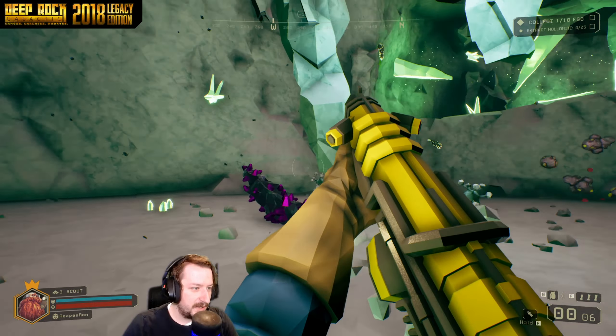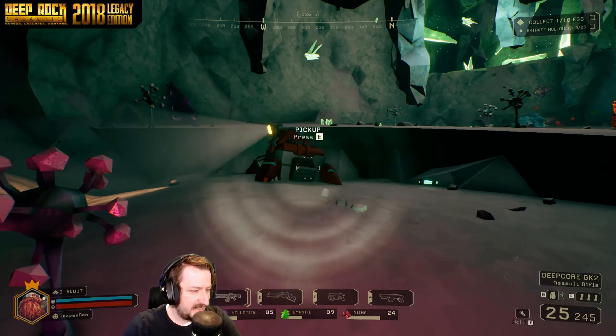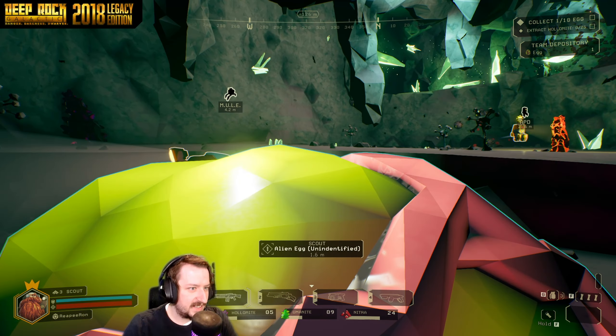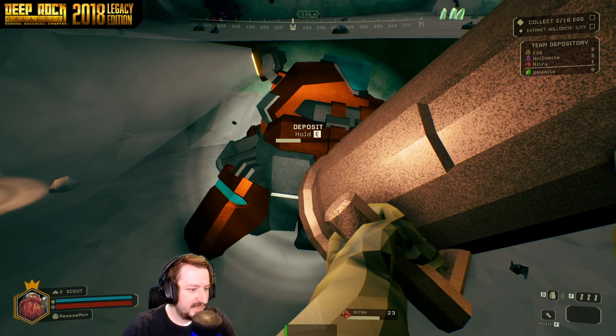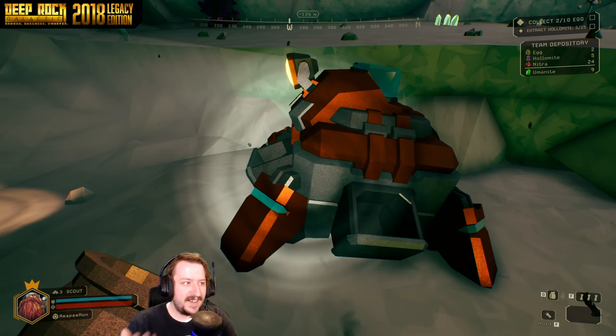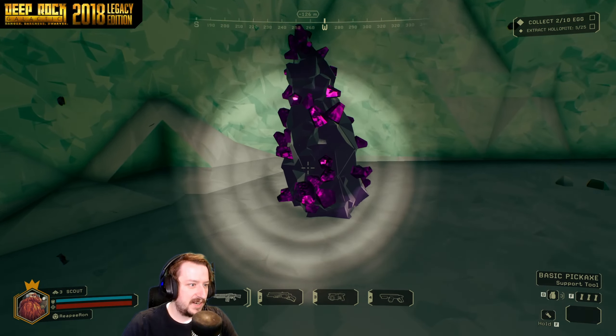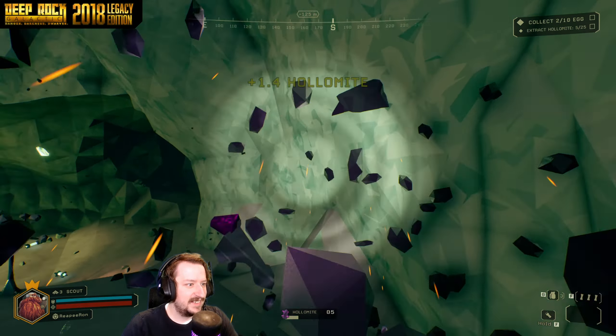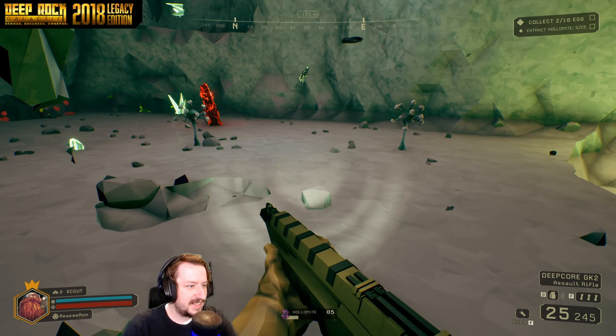I'm gonna put up some more flares. It does ping it as an egg — okay. If you ping anything else it says 'we're rich,' the same way it does with gold, but not with eggs. So that's three eggs found, I think.